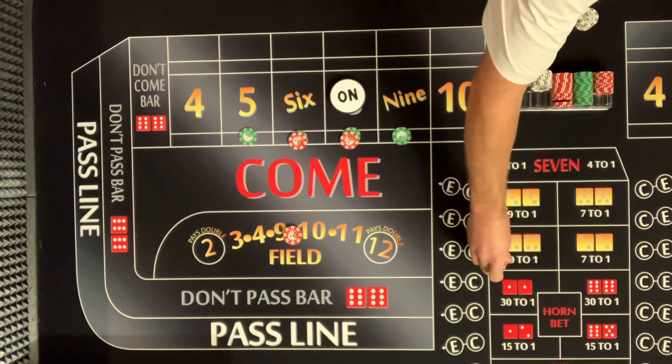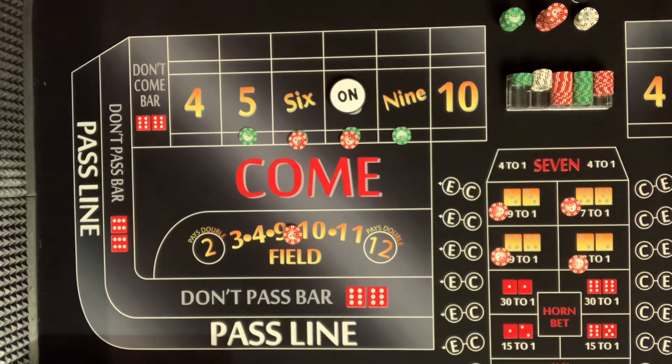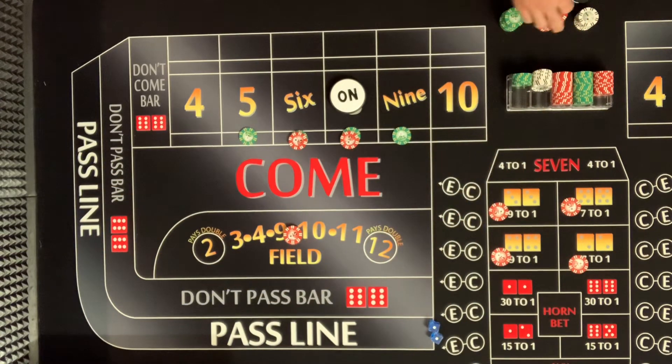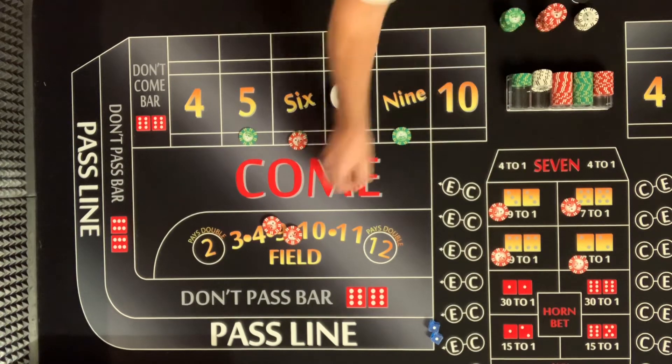We haven't seen the hard ways yet. Double in the bubble! There's a pair — is that $30? What would you do from here? Press the hard ways — even though he suggests not wasting money. The truth is, we haven't seen a pair yet — that's the first pair we've seen. But on a hot roll like this when you're up a lot...